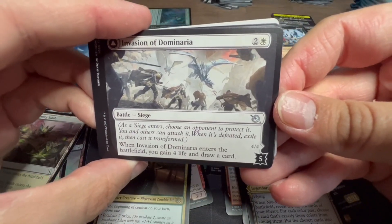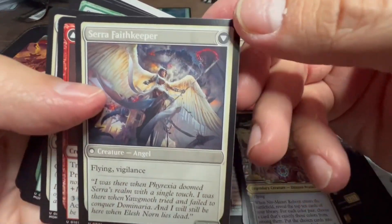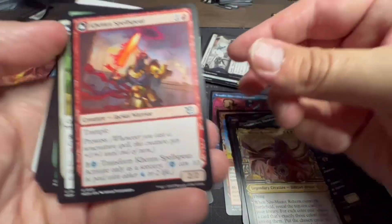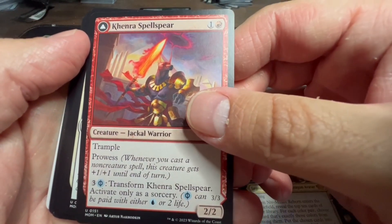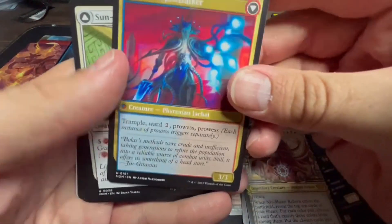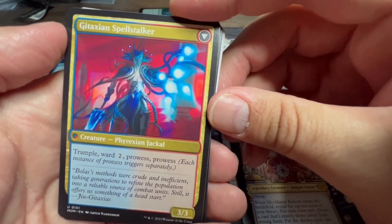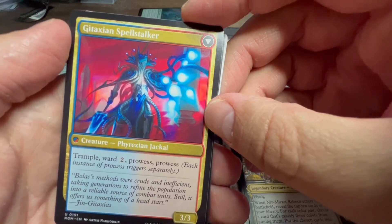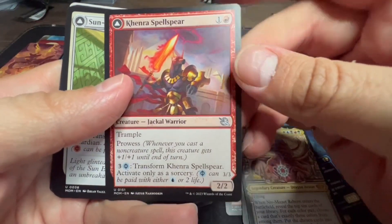We have a Battle: Invasion of Dominaria — when it enters the battlefield, gain four life and draw a card, then it flips into Serra, Faith's Keeper, a four-four flying Vigilance Angel. Then we've got Kenra Spell-Spear with trample and prowess — one red for two-two, transforms with three and a Phyrexian blue into Gitaxian Spell-Stalker with trample, ward two, and double prowess. So double prowess, trample, and ward two on an uncommon — that's a lot.